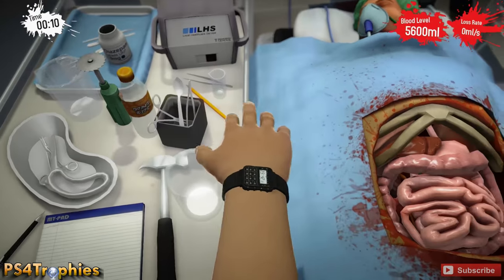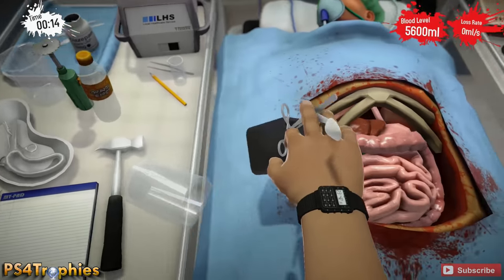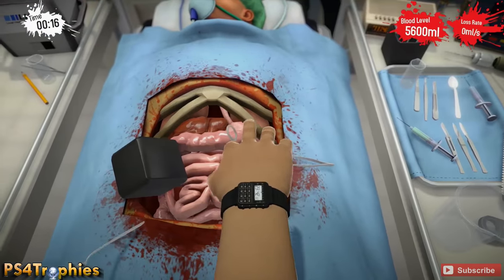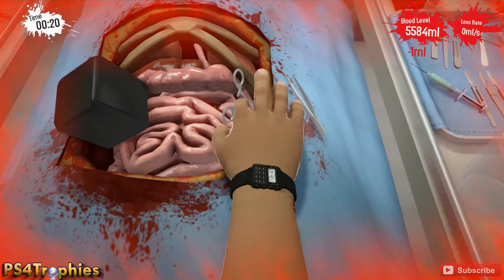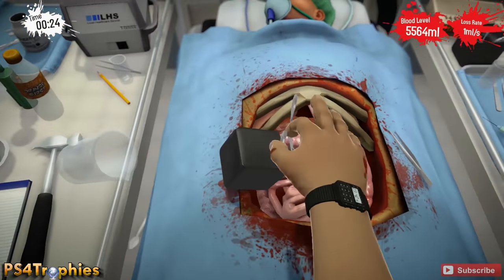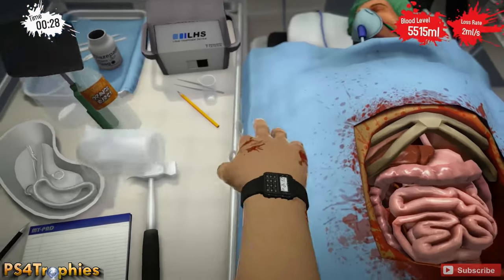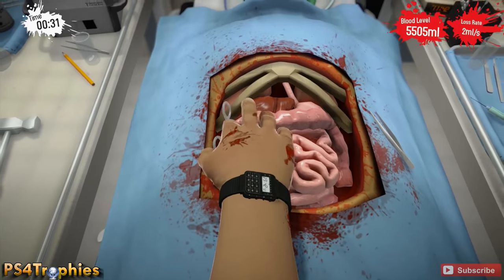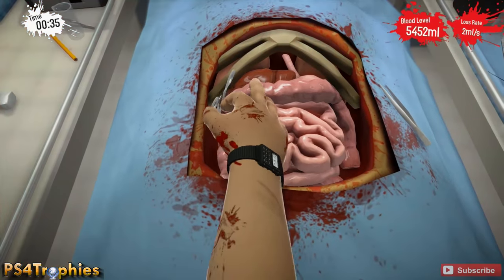I'm going to grab the scissors and we're going to first start with the large intestines. It's the one on the outside and there are two cut points — one on the bottom right and one kind of in the middle on the left. You can see it's a little darker red in the area you need to cut. Then we're going to cut the small intestines which is the center area down here, and there are two cut points for that.